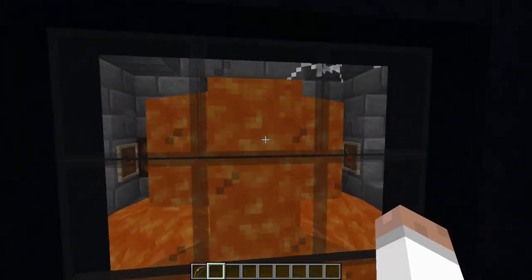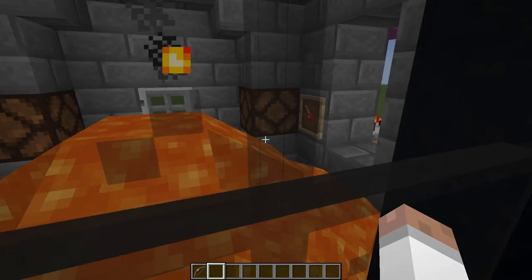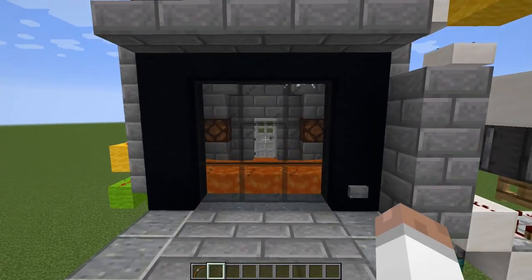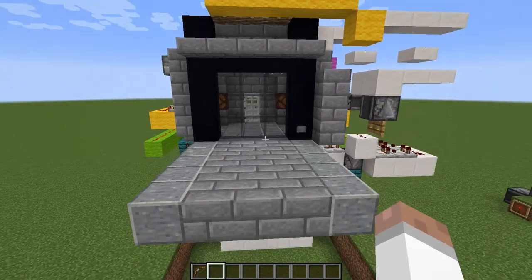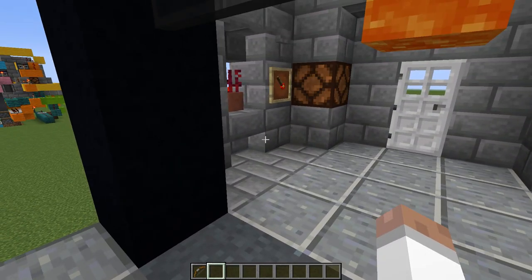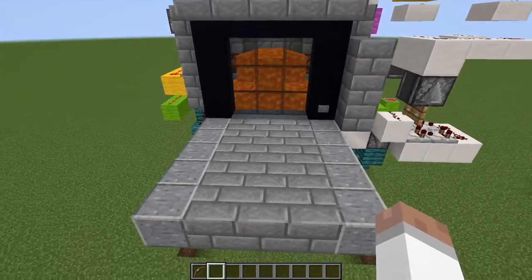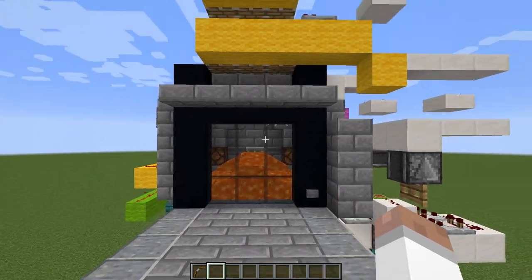We've got some flowing lava, and we've also got two items in item frames out the back - these are combination locks to open up this iron door. That's a reasonably effective vault design for accessing that back room. There is a bit of a flaw I did overlook though: when you open this up, you could stand here and try to enter the combination to access that door while still being quite safe away from the lava. That's a design flaw I kind of overlooked when I first came up with this.